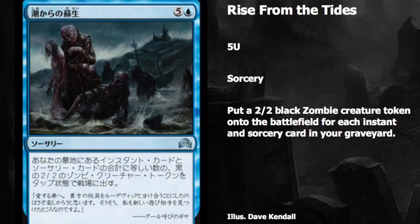This is the set's Runechanter's Pike — counting your instants and sorceries and hitting your opponent for damage. In limited this card is very, very good, and it might see standard play. Six mana is a lot, but we're going to see more control decks, and this will be on the top end of a control deck and be relatively playable depending on how many cantrips you can play.